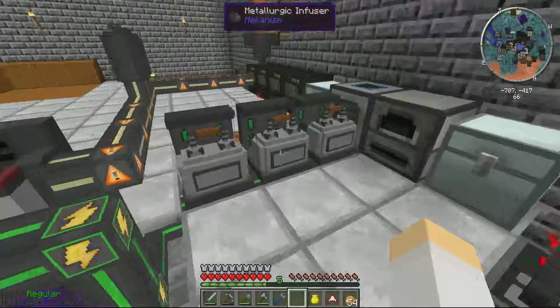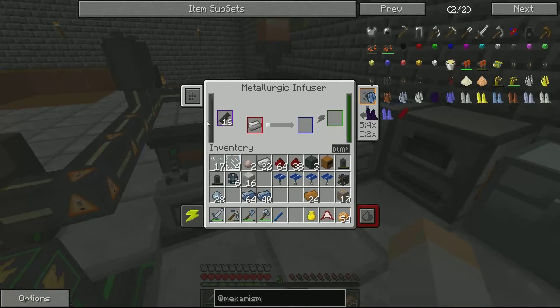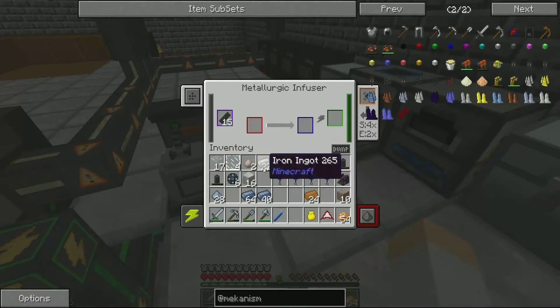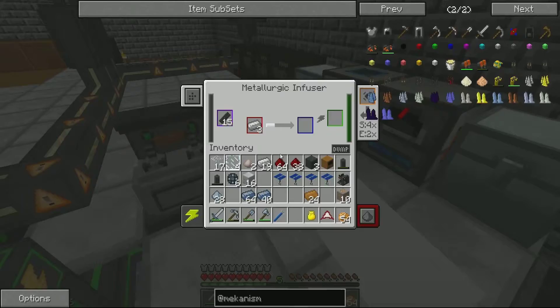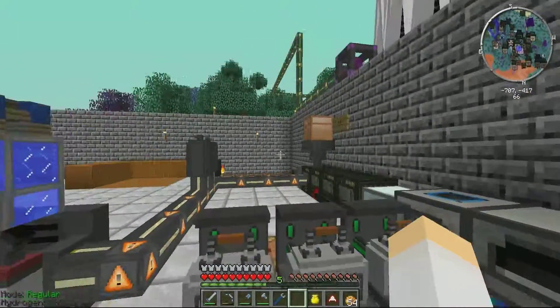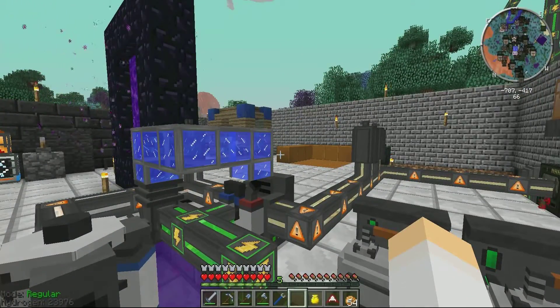Steel you get by putting one iron in here — you put coal in to get carbon in the blue space where the compressed carbon is. The iron gets made into enriched iron, and then you put that in with more carbon and that gets you one steel dust, which you can smelt up. It's kind of simplistic once you know what you're doing. Thanks for watching, and bye.